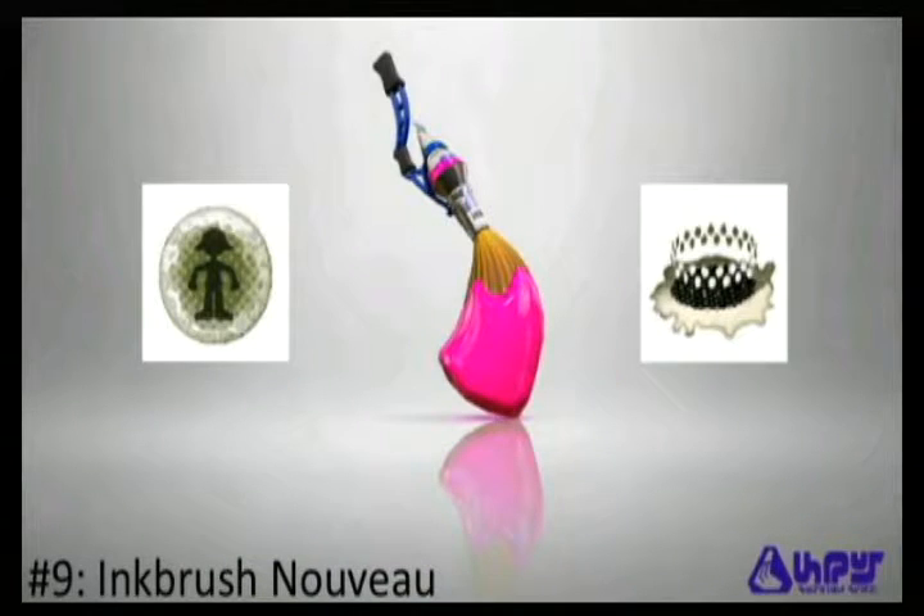At number 9 we have the Inkbrush Nouveau, which is a pretty good weapon. When I first saw the Splatoon Direct I thought the Inkbrush was going to be my main weapon, but I soon figured out it wasn't that great for covering ink — you have to rapidly press the ZR button, which is part of why it's at number 9. That said, with the Bubbler and the Ink Mine it's really stealthy, because you can plant ink mines on your Inkbrush trail as you move really fast.